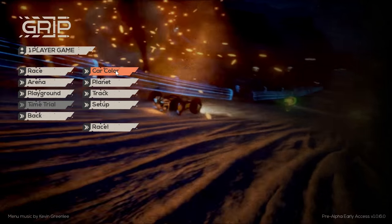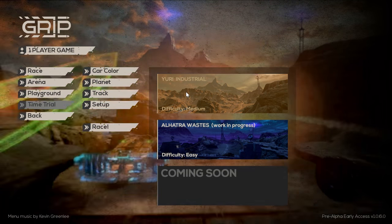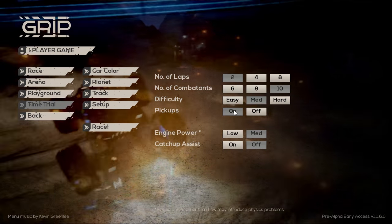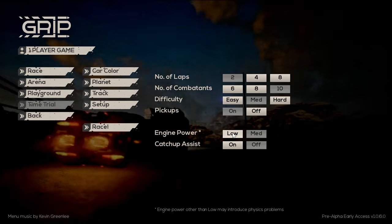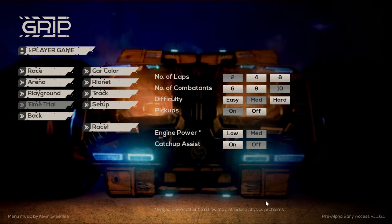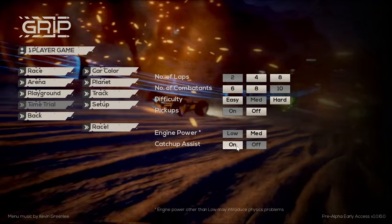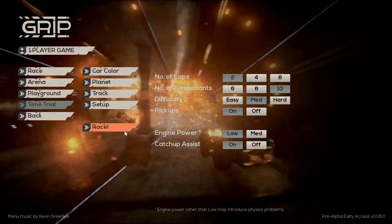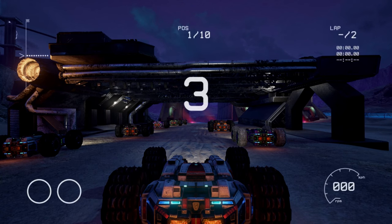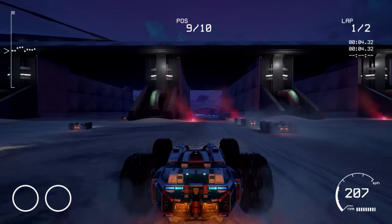I'm going to go for the easy track on the first planet this time. Medium difficulty, pickups on. The game does note that engine power other than low may introduce physics problems, so I'll go for low engine power. Catch-up on. Let's race — attempt number two after that epic failure. This track has a sort of mysterious Mass Effect planet vibe which I like. I've done this race already so hopefully I'm a little bit better.